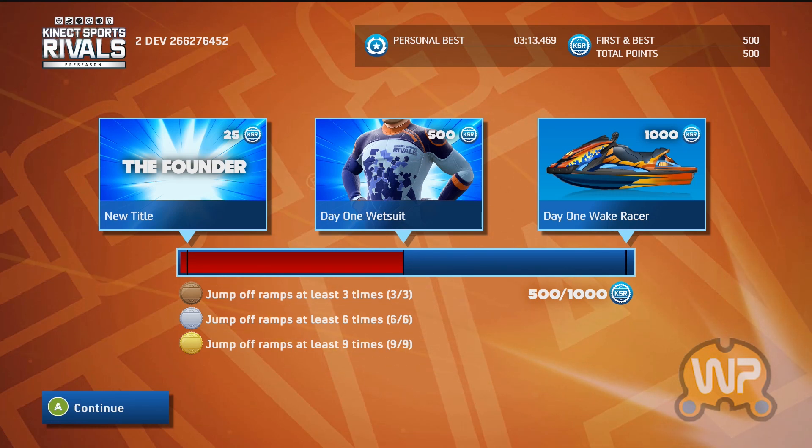We want people to get up with the Kinect and play. With Wake Race you can actually sit down and play as well, but it's really for the best experience to get up and get into it. It looks like these Kinect Sports Rivals points — you've gotten the founder title, and the day one wetsuit unlocked because you hit 500 — once you hit 1,000 you'll unlock the waker? That's it, absolutely. You get these League Points, and these are timed exclusives for this program which will start on the 22nd and run until the 30th, until the end of November — that's the only time you're able to get these exclusives.